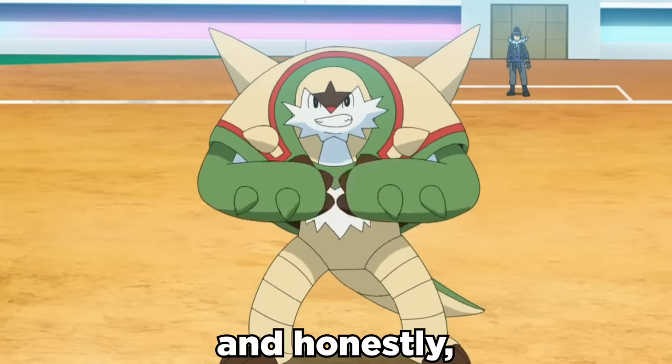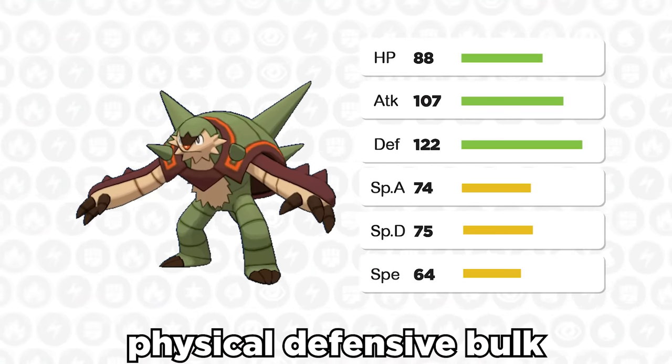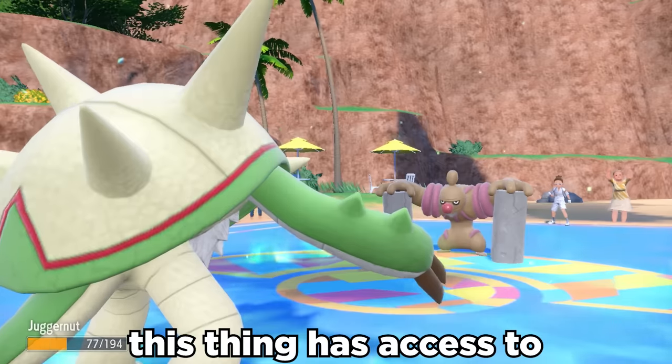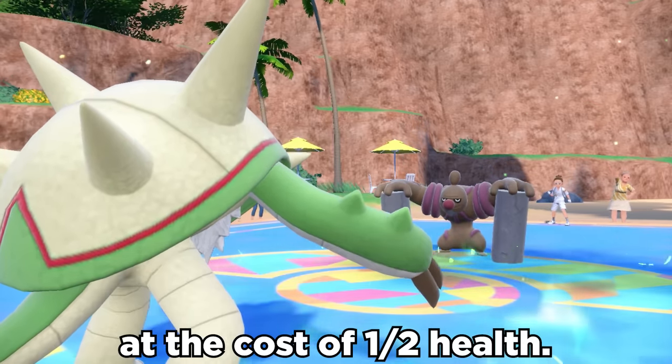Chesnaught has some insane potential, and honestly no one knows it. Stat-wise, it's got solid physical defensive bulk, along with some respectable firepower at base 107 attack. The true sauce comes when you realize this thing has access to Belly Drum, which immediately gives us a plus six to our attack at the cost of half of our health.